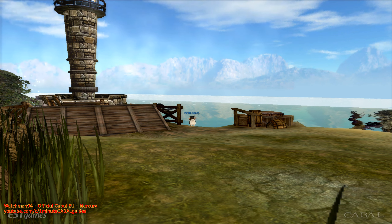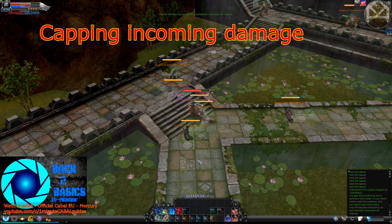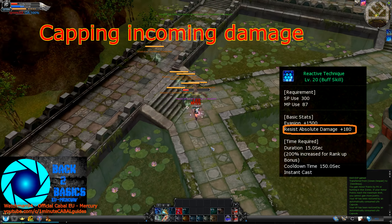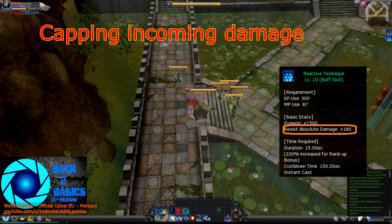The previous update greatly increased their survivability with new short buffs added, but otherwise gunners' main skill behaves like it does for gladiator, capping the incoming damage to a maximum amount. This means you can still die when lots of enemies hit you, but it's otherwise quite powerful.